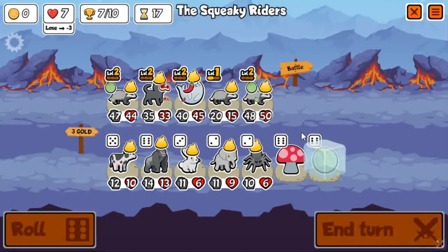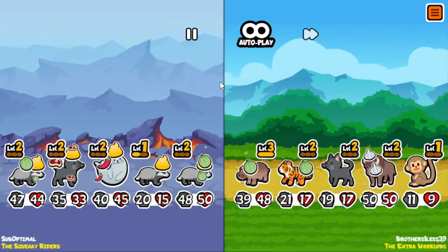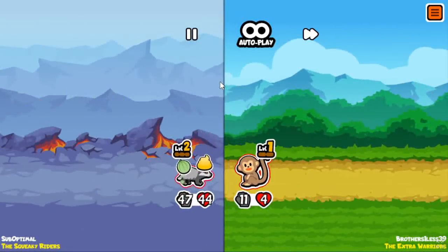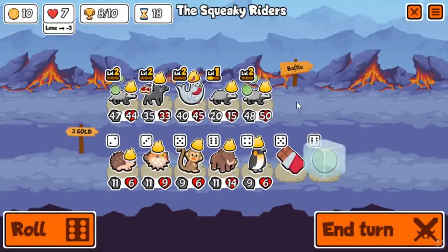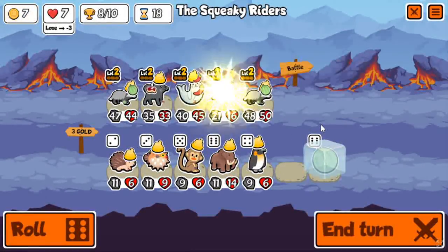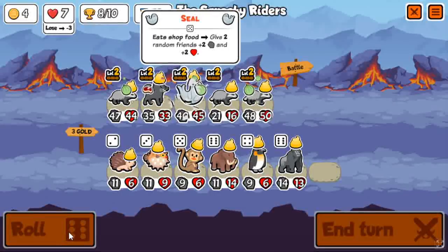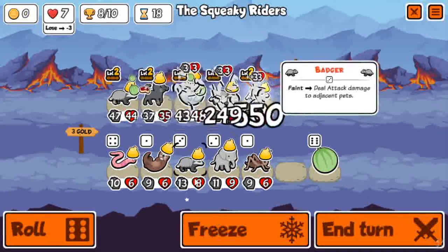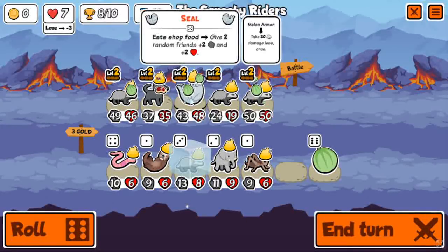I could put a one-up on one of the badgers and put it in the back. One-up is just like a slightly better version of honey because instead of spawning a bee, you spawn another badger, which will have its ability go off one more time - just in case they have like a bee or a rooster in the back or something like that. And yeah - another level 2 badger. So three level 2 badgers already and now more melon. Decided to put it on the seal.